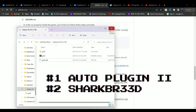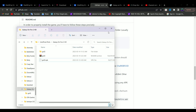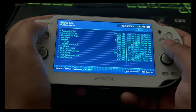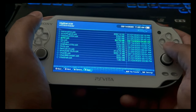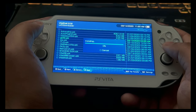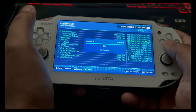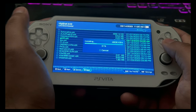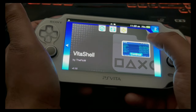There are two more homebrew apps you need to install. The first one is Auto Plugin 2, if you don't have it installed, and SharkBreed. Both of those homebrew apps have been provided in the description — go ahead and download them. On VitaShell, look for the GOF2.VPK file and go ahead and install it by pressing X and following through the installation process.